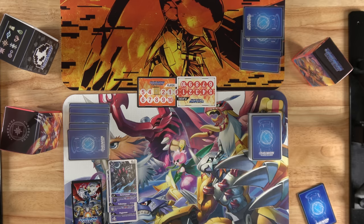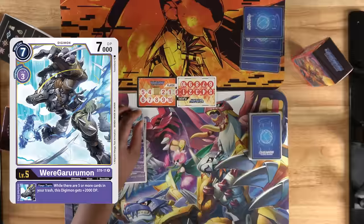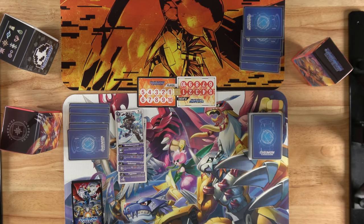First, we get to draw a card from our deck and then we move to our breeding phase. We can only have 1 Digimon active in our breeding area at a time, so we will have to either move up a level 3 or higher Digimon or skip the phase entirely. Since we have 3 memory to work with, we can digivolve our Gururumon into Wear Gururumon and we move the counter to 0. It doesn't actually become our opponent's turn until it passes 0. Don't forget to draw.